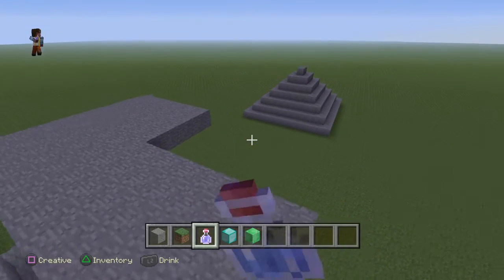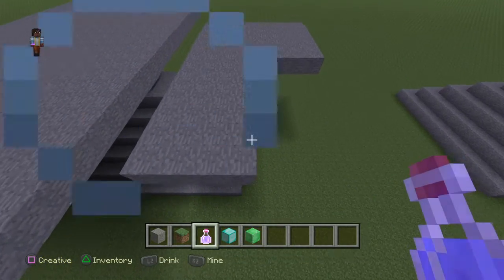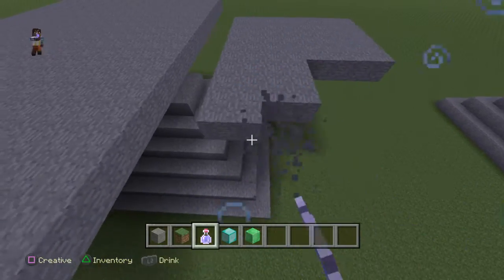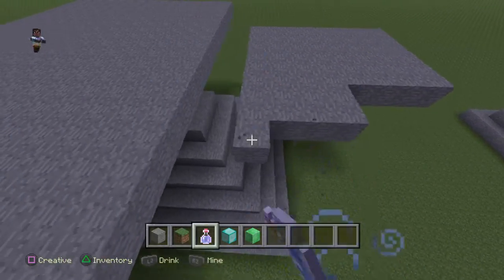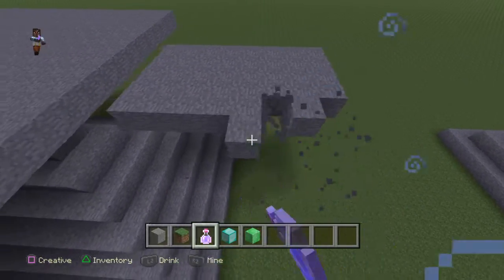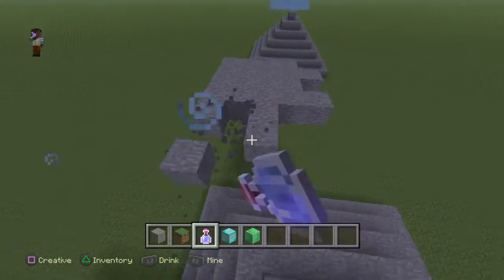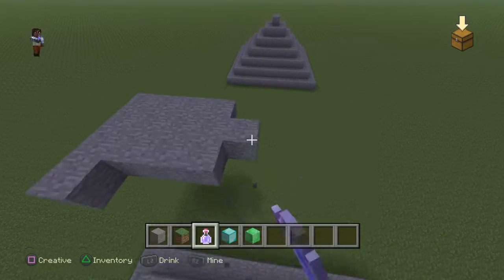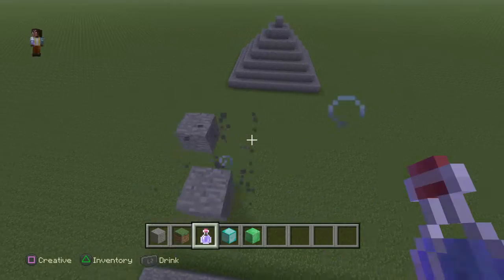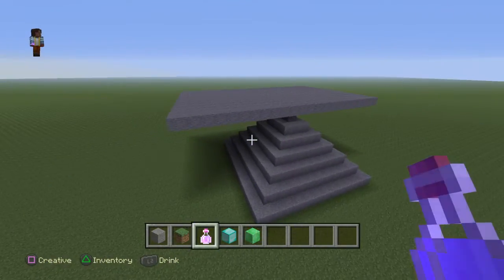Hey guys, welcome back to another video. It's me Aiden here with Ben, and this is part 2 of how to make Hogwarts in Minecraft. Today we're still working on the towers, the platform, and the bridge. Once we've done the bridge and everything, there's something we're going to do at the back of that pyramid kind of thing.